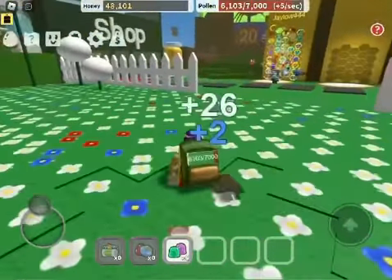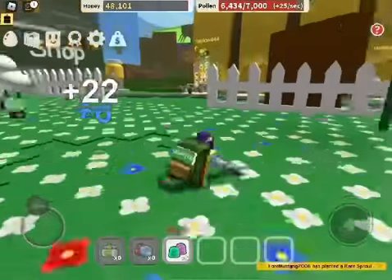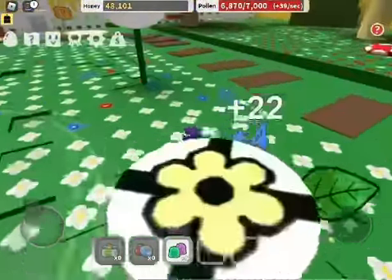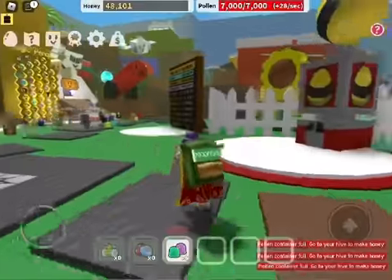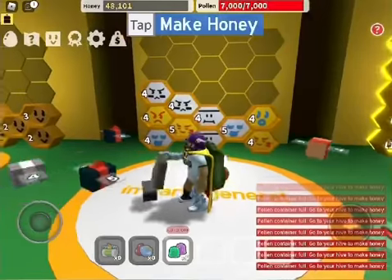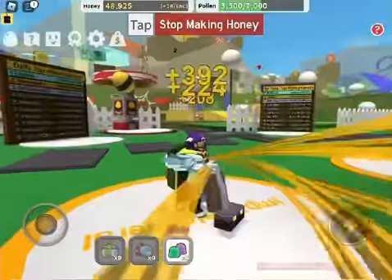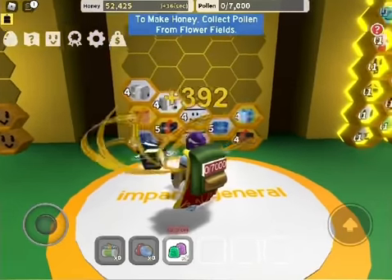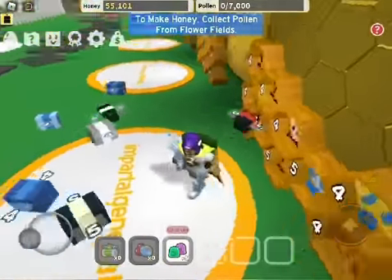You collect pollen, and there are shops where you can get better containers and shovels to get better pollen amounts. My pollen container is full now — I have 7,000 already. Then you go to your hive in the circle and press 'make honey,' and then your bees will all go to their own thing and they'll get honey.